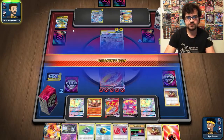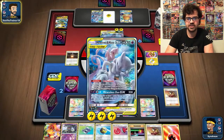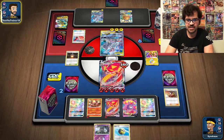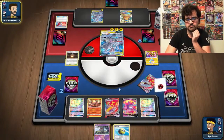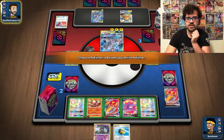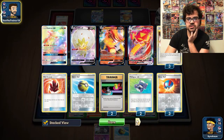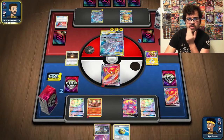My opponent has no Fire Energy — that's good. He would need to find Raichu and Alolan Raichu, and he's already promoted. So unless he's planning on Tag Bolting, we unlock the other energy and can always grab Giant Hearth — unless he finds the Chaotic Swell, which he doesn't. We don't have enough room for the Cramorant. We have two Switches left in deck, both Air Balloons, and the Fire Crystal.